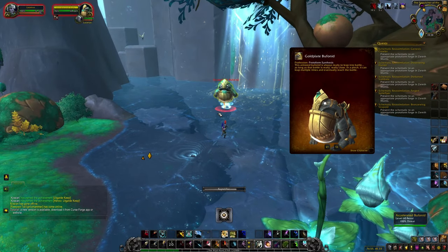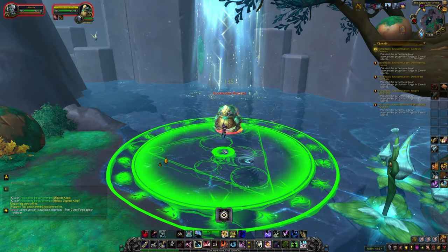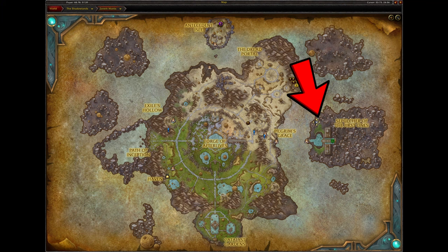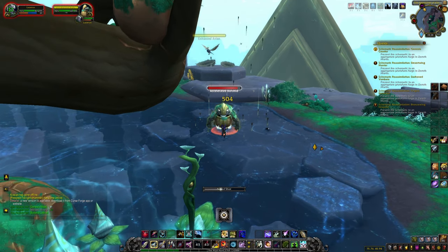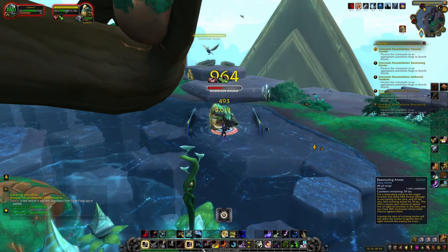The Gold Plate Buffernid schematic is dropped by the Accelerated Buffernid enemies. These frogs spawn in two places: the island where the Sepulcher raid entrance is, and the pool of water where Hiracan the jellyfish rare spawns. This one is luck dependent — you may get it with one kill, or it may take a lot more, so stick some music on and start squishing frogs.